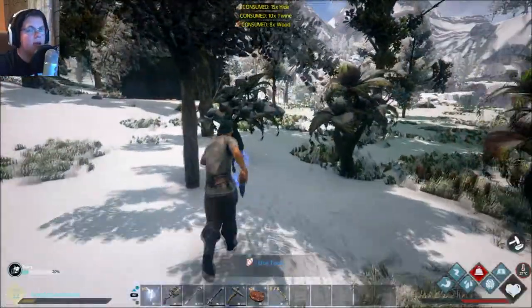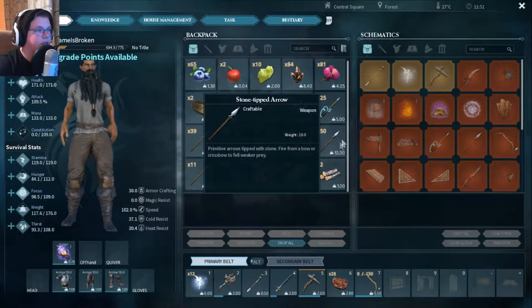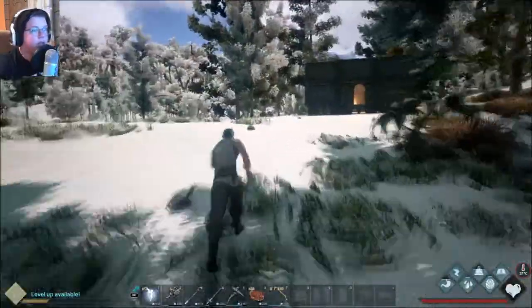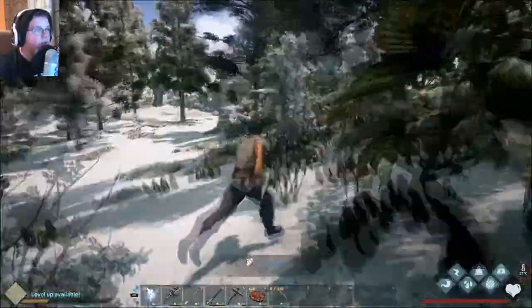I'm going to go back home, make some arrows, and then we're going to go hunt down our first hog. So we have our trough, we have our arrows, and we have some berries for the boar — I keep calling it a hog, but it's boar. Let's go and look for one.